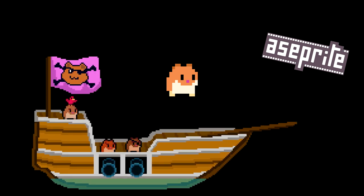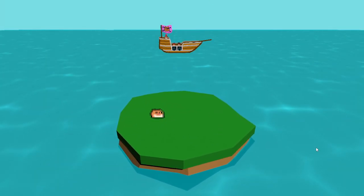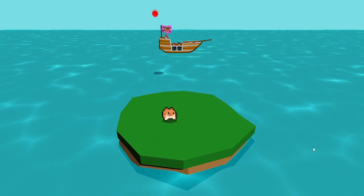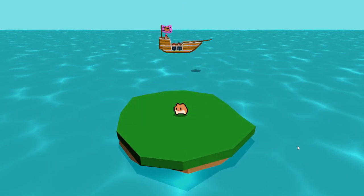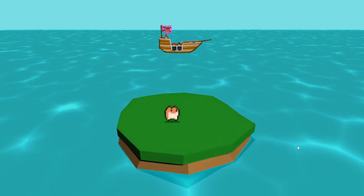Then I opened up Aseprite to make some pixel art, and made the main character, a pirate ship, and some pirates on the pirate ship. Then I animated the character and put it in the game. I got rid of the hideous old island and put a simple low poly island with just flat basic colors, which in my opinion works really well together with the pixel art characters.